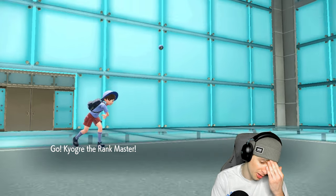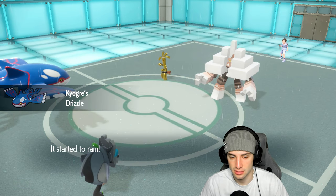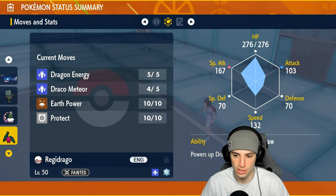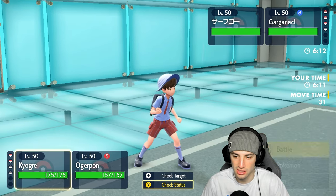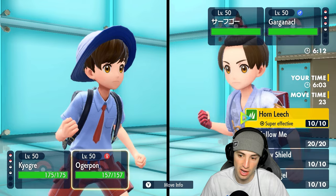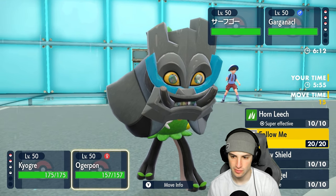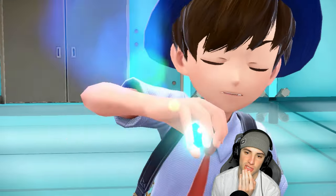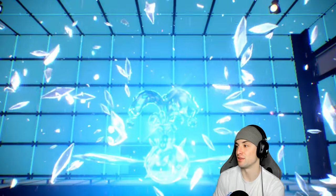I need to watch out for Gargantacl going for Salt Cure. I decide to Terastallize Kyogre — I feel like I have to. Kyogre is at 142 speed so it could outspeed here. I go into Water Spout and maybe double down into that slot. I go for Follow Me with Ogrepon and consider what they'll do. They go for Make It Rain, Kyogre soaks it, and I'm minus-one. I go into Horn Leech, they probably Terastallize — if not, this Water Spout's going to probably KO Gargantacl. Not a bad first match so far.